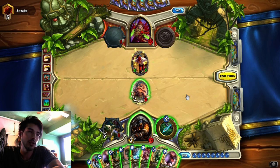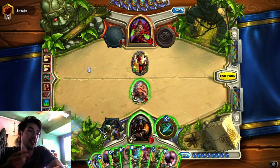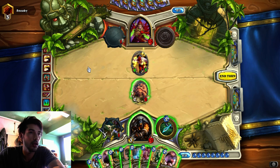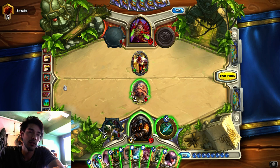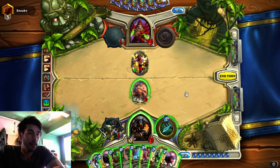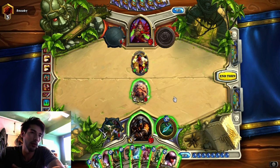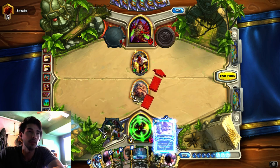So I have to choose between getting Mukla taunted or getting the Freezing Trap down. I think I'll get Mukla taunted this turn. If he Saps it, hopefully he can't Sap it and kill me, and then I'll get the Freezing Trap down next turn. I could Houndmaster this guy in armor with Freezing Trap - it's a 4/4, and then I have 2 mana left over to hero power. But I only need a tiny bit of damage, right? Oh no, because I was going to Kill Command this. So no matter what play, I have to Kill Command.